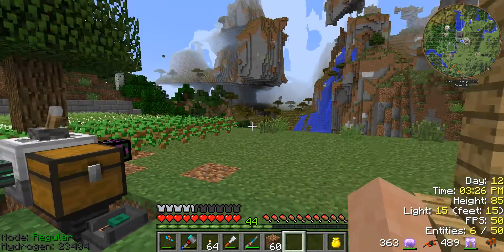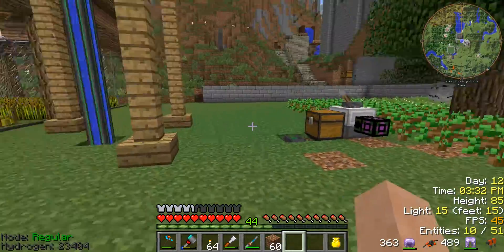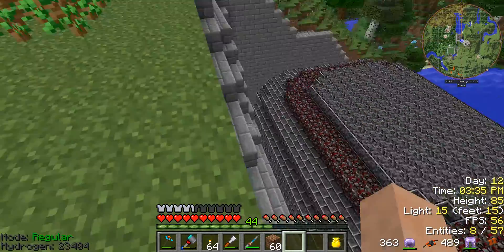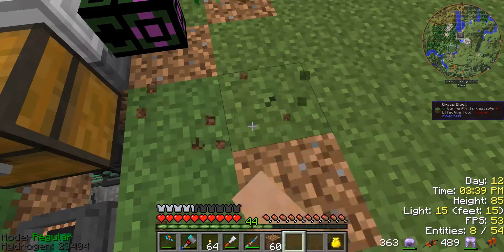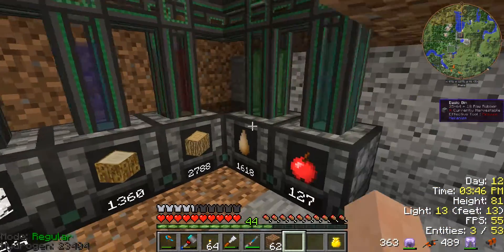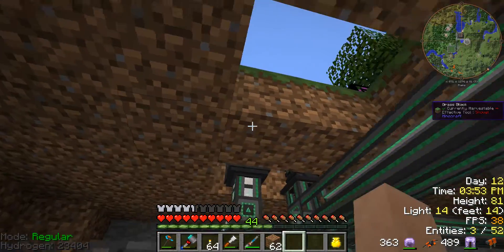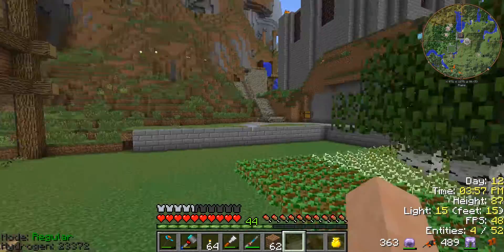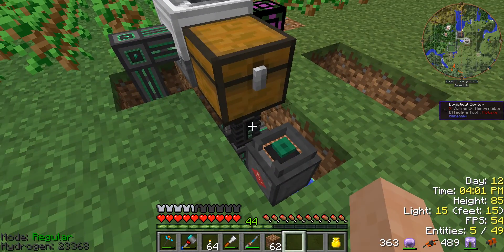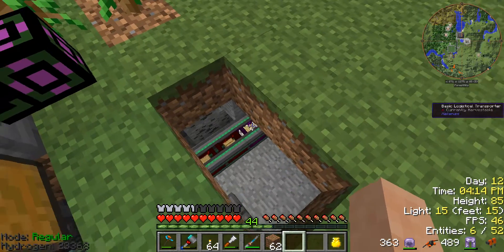Welcome back everybody. Last time we built a power plant, and this time we've got our little area sorted. I made a change since last time - I stuck the logistical sorter right on the chest. I don't need the hopper; this is much faster than the hopper, as you'll notice.